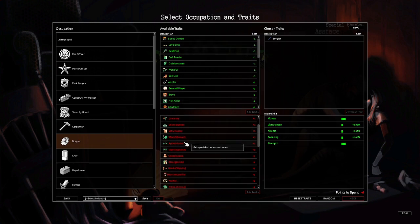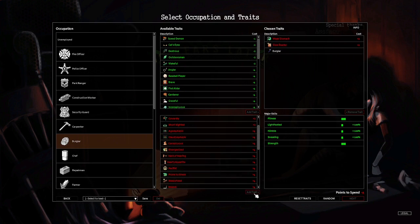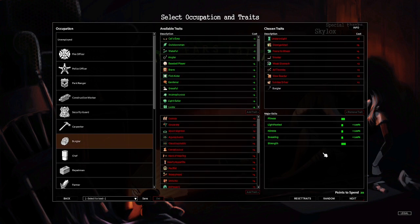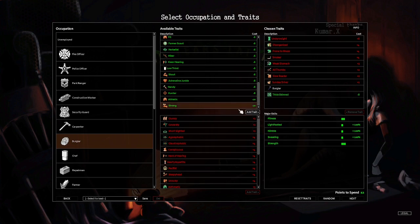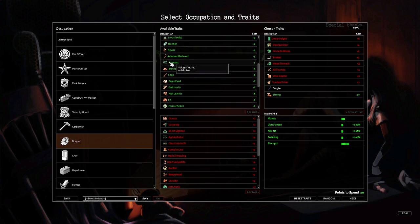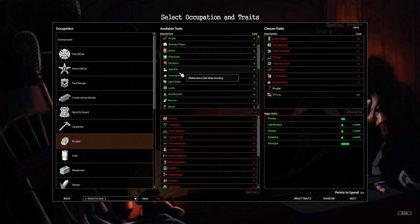I picked pretty much the best negative ones to deal with, such as Underweight, Slow Reader, Smoker, etc. Now it was time for the positive traits. I wanted to start off by getting Strong, because personally I think Strong is the best early game positive skill point you can have. It really helps boost your strength and the ability to carry stuff. I know it's expensive, but trust me, it is a guaranteed win if you use this positive trait. I then picked up Inconspicuous, Outdoorsman, and Light Eater.